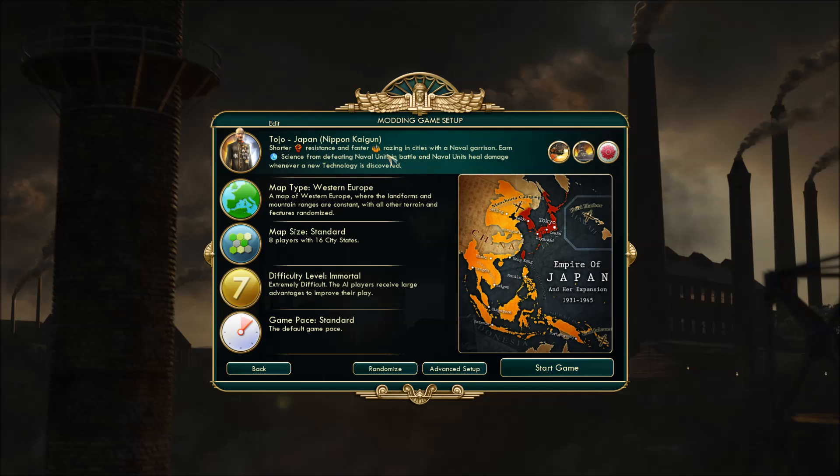Their unique ability is Nippon Kaigun — if I'm mispronouncing that, I apologize. Basically it boils down to shorter resistance and faster razing in cities with a naval garrison. It earns science from defeating naval units in battle, and naval units heal whenever a new tech is discovered. So, heavy naval focus on that UA. He does have some coastal cities, so he'll be able to leverage some of that against me.